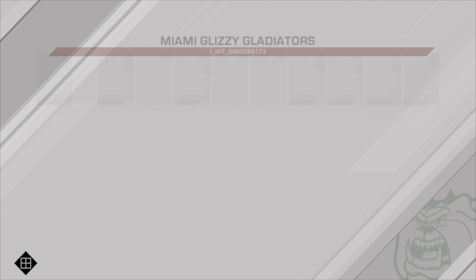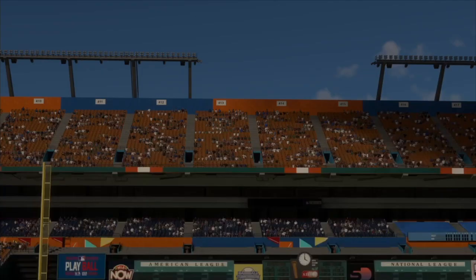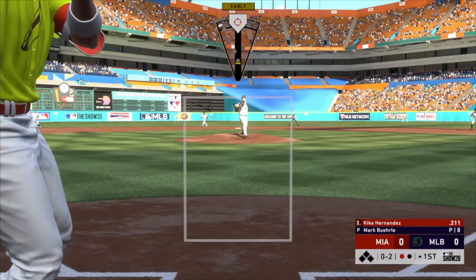We're the home team in game two, going up against the Miami Glizzy Gladiators. This guy's rocking the 84 Arenola on the mound — my last opponent had a bit of a budget team but this guy has an extreme budget team. His best cards are the 95 Kike Hernandez and the 95 Ryan Klesko, with a bunch of live series cards and a gold on the mound. Very interesting team.